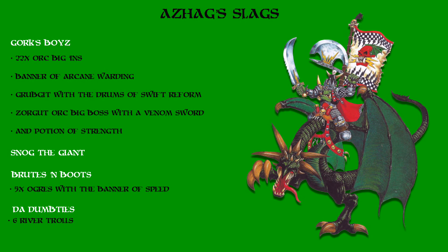For the more heavily-handed units, we have Gork's Boys, which are 22 Orc Boy Biggins with spears, shields and light armor, carrying the banner of Arcane Warding which confers a 4++ save against magic, even for spells powered by Total Power. They are led by Grumgit, a boss with the Drums of Swift Reform allowing the unit to make reforms after march moves, and an Orc big boss Zorgut, carrying a Venom Sword dealing d6 wounds and a Potion of Strength giving him a plus 3 boost to his strength for the turn of combat.